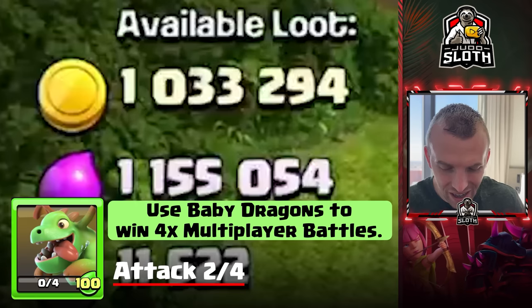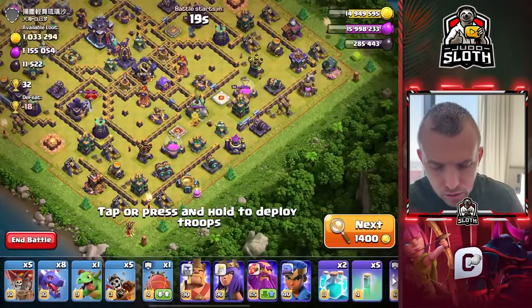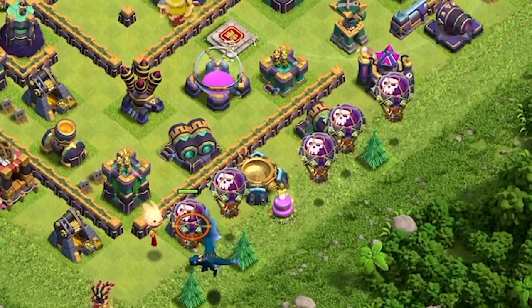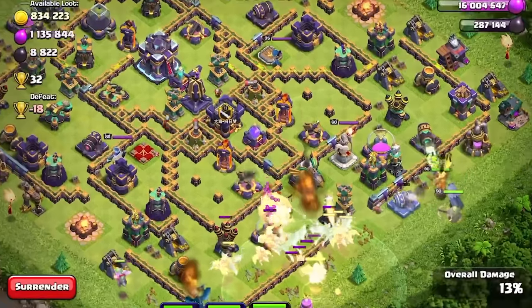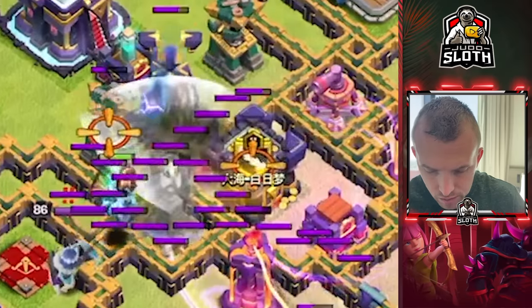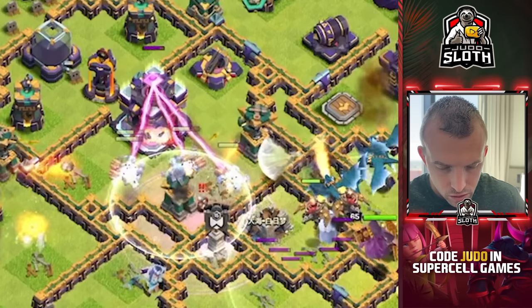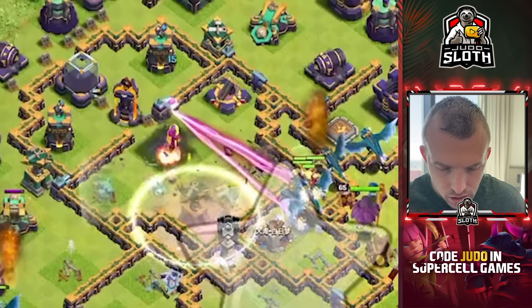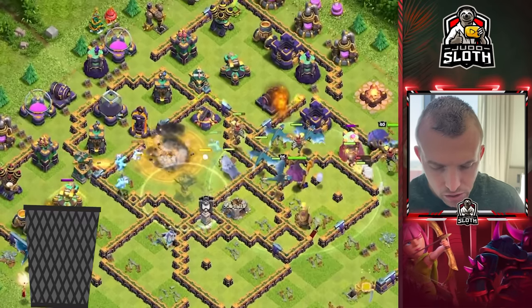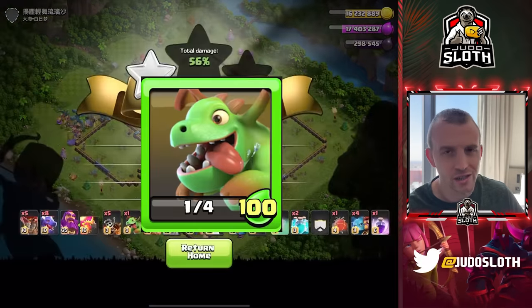One million loot — that is what I like to see, and the Eagle Artillery is out of action. If I don't three-star this I should probably just quit the game. Let's send the balloons and dragons. If we can get directly onto the monolith, that would be epic. I didn't consider the sweepers pushing my minions, but we should still be good. Try and get that town hall with the minions. We don't need the freeze — beautiful. In multiplayer you want all the loot, but it's still nice to get a three-star.